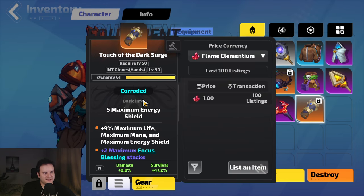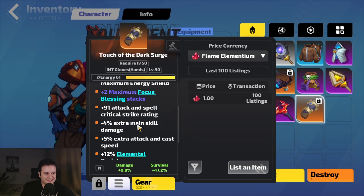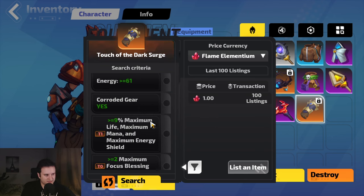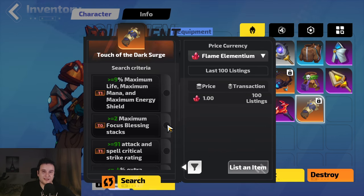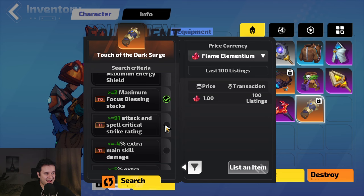However, this is not the whole picture because a lot of items have different rolls. Not every item is the same — it could be corroded, a very good stat could be on it, there could be a high roll. So what you do is click on the filter icon. This basically shows you everything that makes your item unique — exactly the rolls you have on your item, exactly whether it is corroded yes or no — and you can tick these search filters. You only want to tick the ones you think are worth something. For example, I have plus two focus blessing, which is a really nice corrosion, and the attack and spell crit is huge.